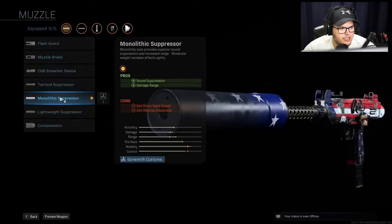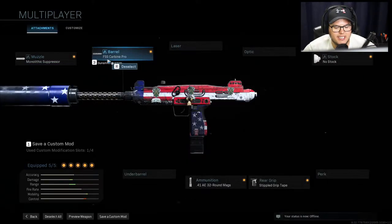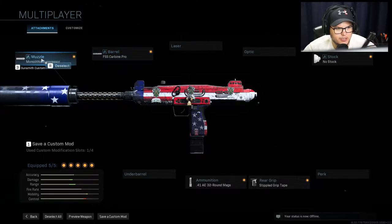Monolithic Suppressor, as you guys know, adds sound suppression and damage range, which is nice. When you add the Monolithic Suppressor, the FSS Carbine Pro, and the .41AE round mags, this thing destroys at any range. It's literally nuts.